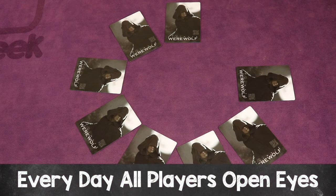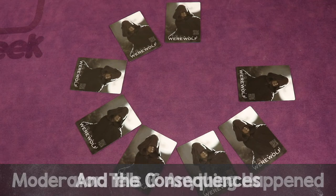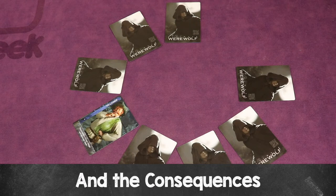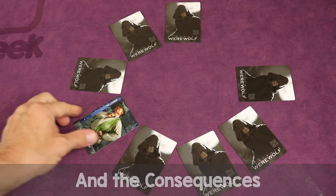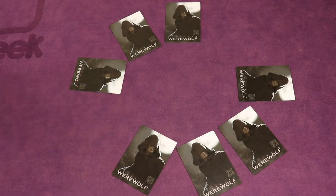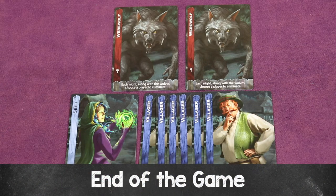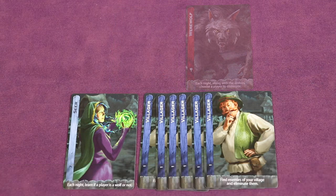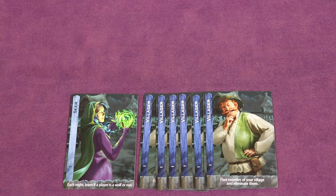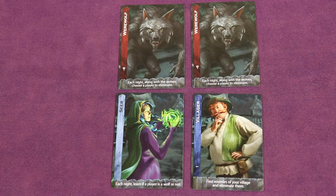At the start of every day, the moderator announces the player eliminated by the wolves the previous night and shows that card to all players. The eliminated player can stay close by but must remain silent. This flow continues through every night and day until either all the werewolf team members are eliminated — in which case the village team wins — or at least half of the remaining players are on the werewolf team, and then that team wins.